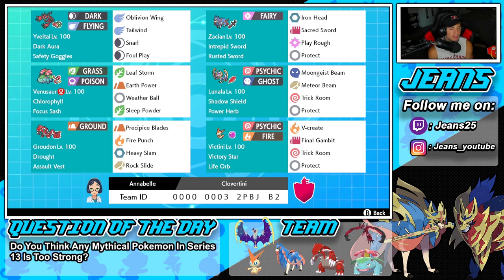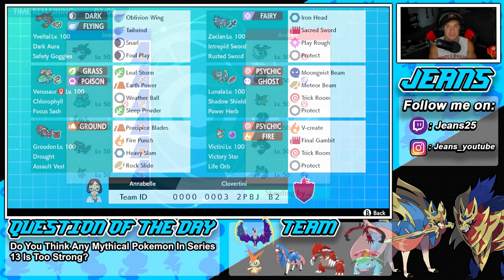The final Pokemon on the squad is going to be the star of the show — it is going to be Victini. Life Orb is its item and Victory Star is its ability. It's got V-create as its STAB signature move, Final Gambit, Trick Room, and Protect for its last two moves. If you guys want to rent this team for yourself, the rental code is at the bottom of the screen. Let's hop on that ranked double ladder and look to get some wins with this Series 13 Victini team.